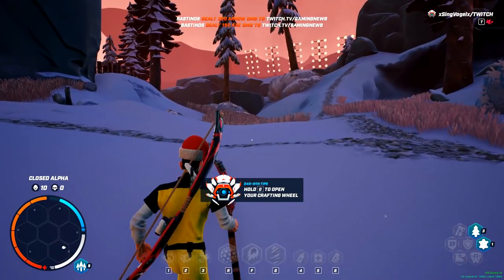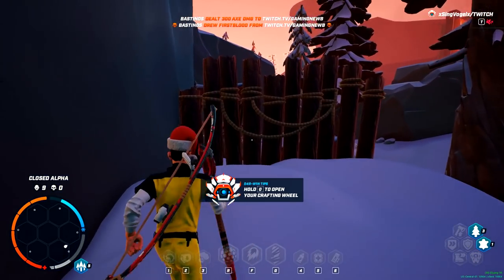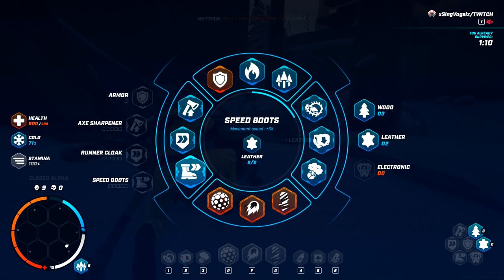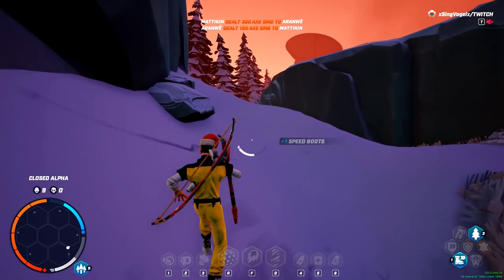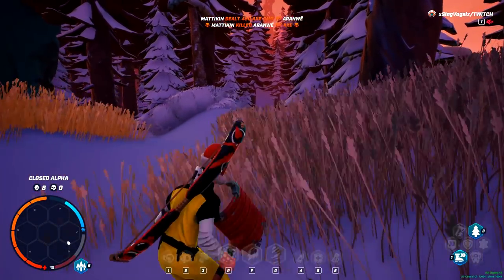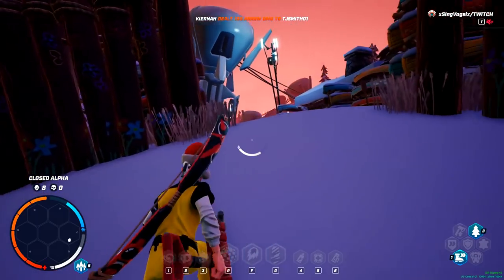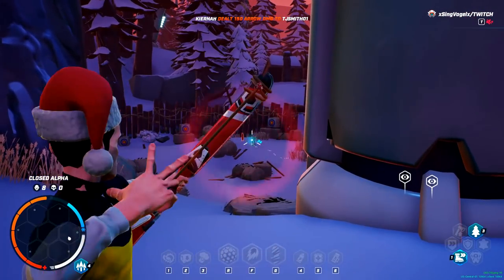Oh, here's a house - there's some leather right there. This will show us where other players are. There's a guy named Hugo - if I keep running this way I'll probably run into him. Damn, I ran out of stamina again. Somebody just died. Here's some more leather - we could get speed boots. Hopefully Hugo is still out here. He's close. I see him. Got his ass!